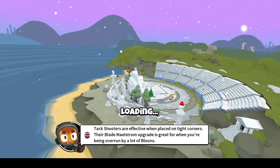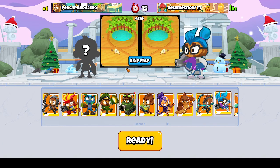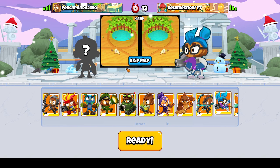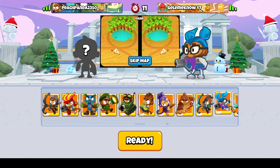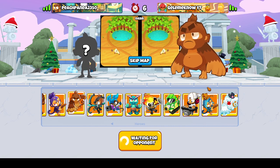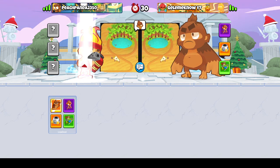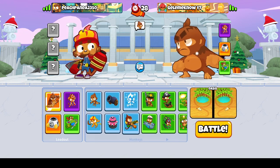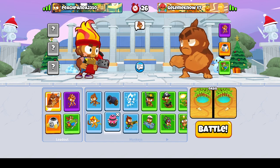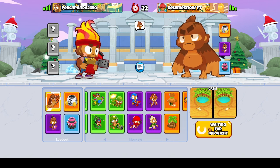Alright guys, this is gonna get chaotic in here. Let's go Peach Panda. Of course we're gonna use the overpowered pack. Our enemy is not going to see this coming. I don't know, guys — this is gonna be pretty crazy.